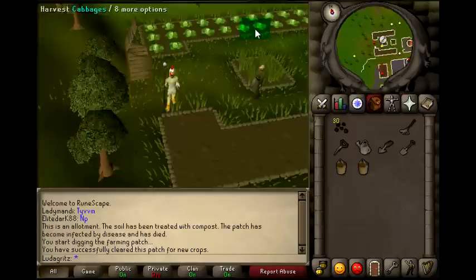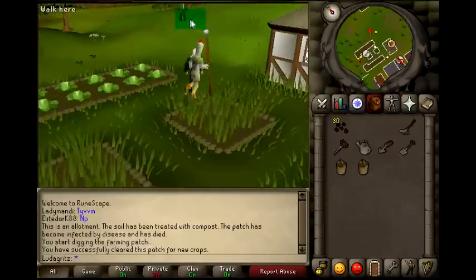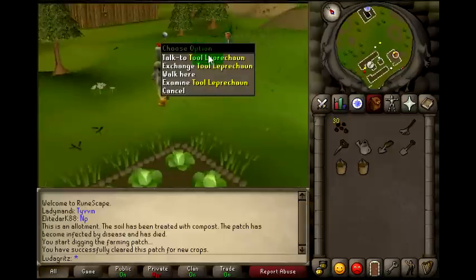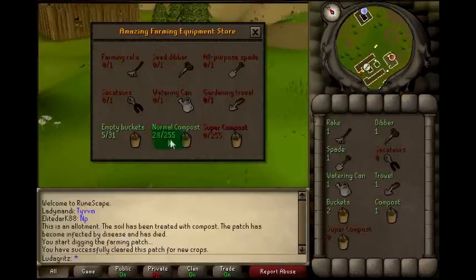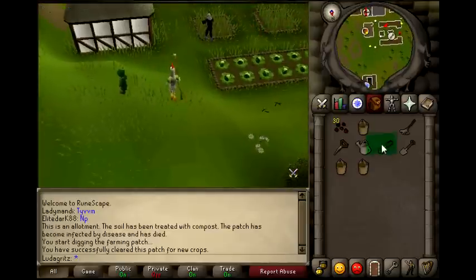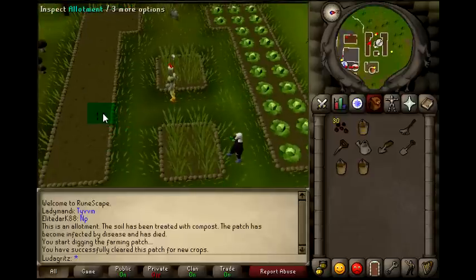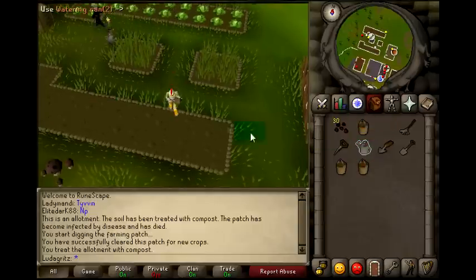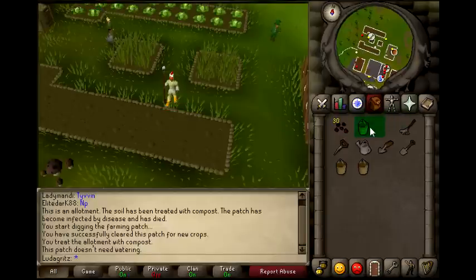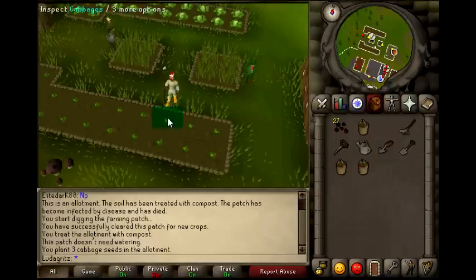Mine ended up dying somehow, so I'm going to dig that up. Apparently I did not use compost. I love the tool leprechaun — you can just get your compost there, I have 28 left. Come back over and do the same exact thing. You can do this until either level 15 — because at level 15 you can do oak trees, which I'll show in another video — or you can just keep doing cabbages until level 30.